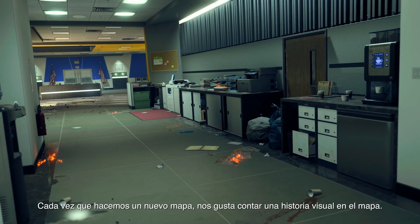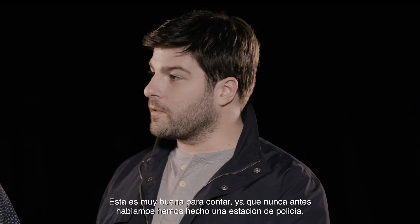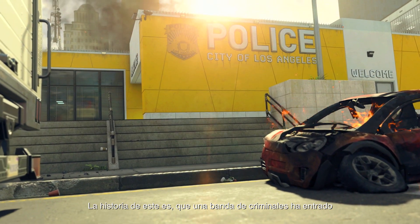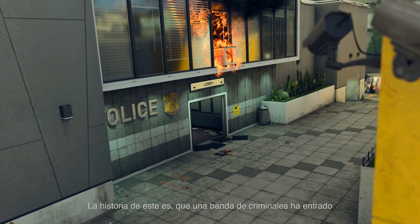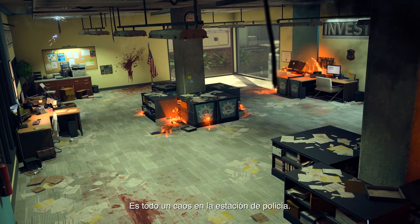Whenever we make a brand new map, we like to tell a visual story in the map. This is super compelling to us — we've never done a police station. The story of this is that a band of criminals have come in, and they are trying to destroy all of it and silence witnesses. It is chaos across the entire police station.